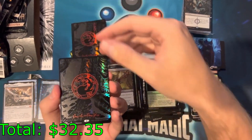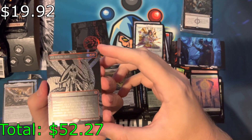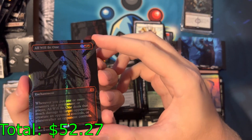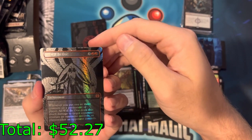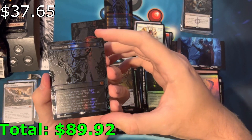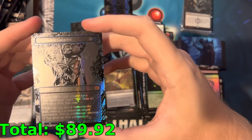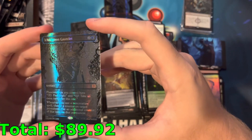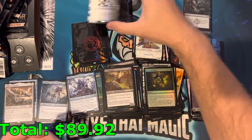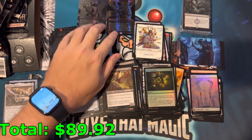Number one: All Will Be One. It's not a dud, it's a cool card and it looks so cool. Second card — drum roll — Ichor Moon Gauntlet! I actually need that. That's usable, that's actually pretty cool. This is the one card you've been missing from the set and there you go — wow. That Ichor Moon Gauntlet looks so cool.